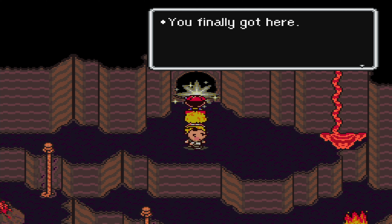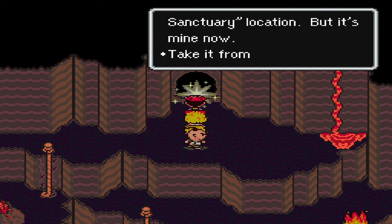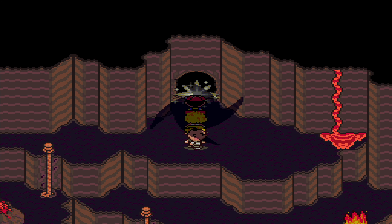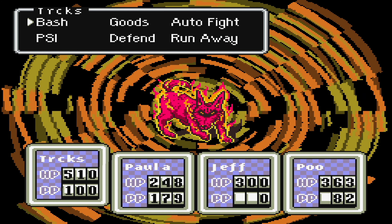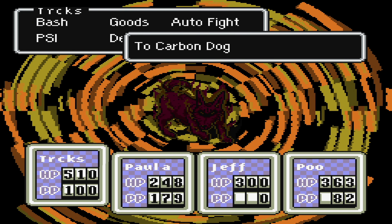You finally got here. This is the 8th and final Your Sanctuary location. But it's mine now — take it from me, if you dare. Let's go — I'm ready for you. Carbon Dog! A fire type dog, as you can clearly see. So it's pretty obvious — be prepared to take a lot of hurting from PK Fire and other flame attacks.